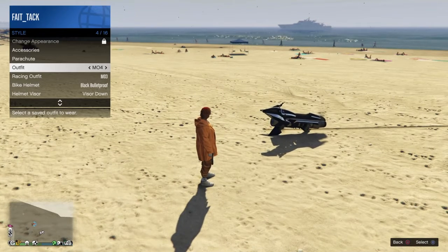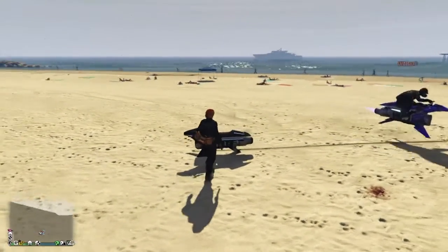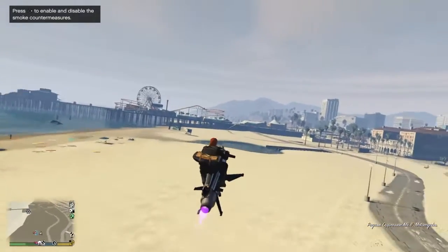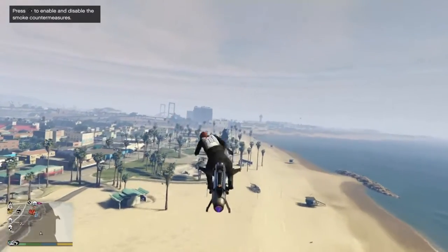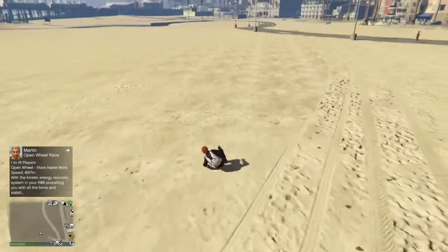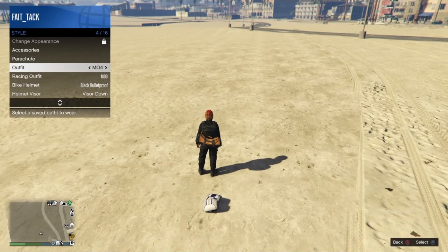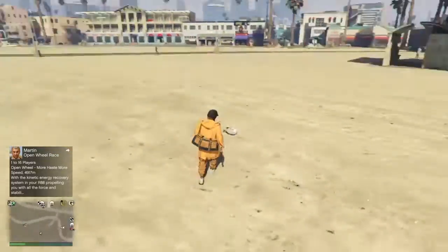...to the outfit that's got the modded duffel bag on it. As you can see I've got the duffel bag on this outfit. Now you wanna jump back onto your Oppressor Mk2, and then pretty much the same step, but you wanna make sure that you've got a parachute. As you can see I jump out and hit the parachute. Once you hit the parachute, land carefully, pull out your interaction menu, make your way to the outfit that you wanna put it onto — the outfit that you glitched — click X on outfit, and the duffel bag should appear.